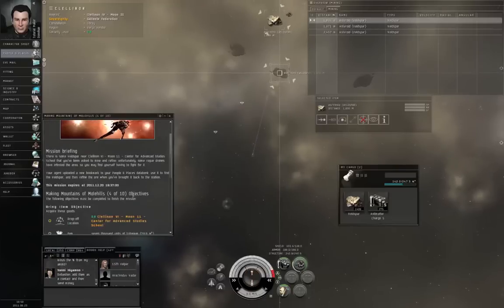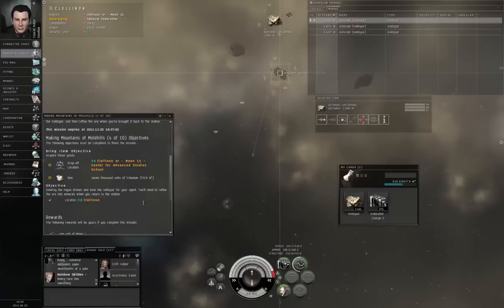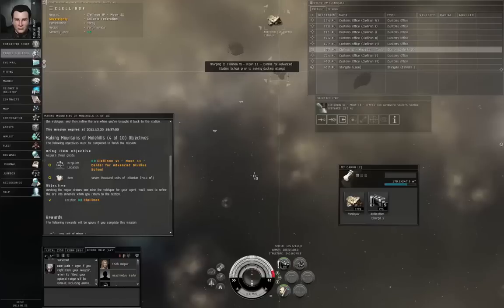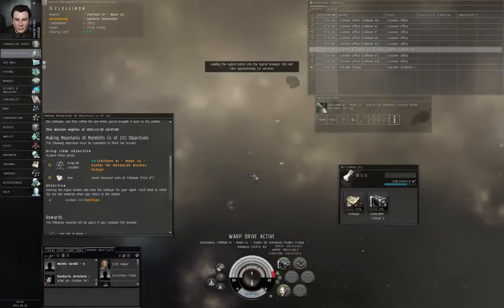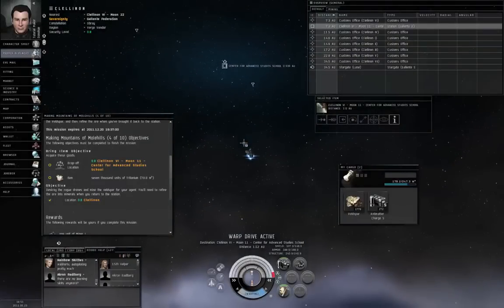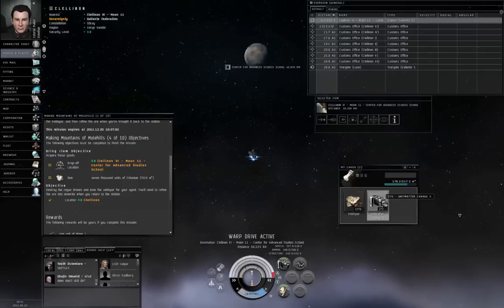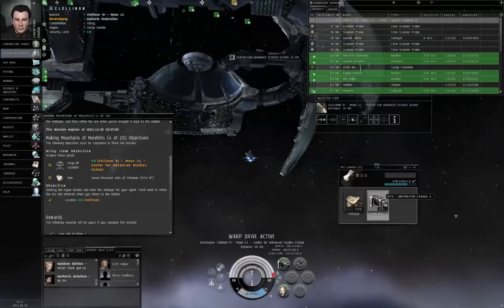Let me read the details on this mission — he wants 7,000 units of tritanium. We should be able to get that from the amount of veldspar we've mined so far. I'm going to stop talking, turn off the mining laser, let's go back to the default mining tab, left-click the station and dock. I should have hit Ctrl+R earlier to reload weapons. You can also right-click a module and select reload or reload all, or even to change ammunition types if you've got different types of ammunition. Antimatter charges are the most powerful ammunition your weapon can use, but they reduce the optimal range. Lead is a range-neutral ammunition, iron is the longest range but also the weakest.